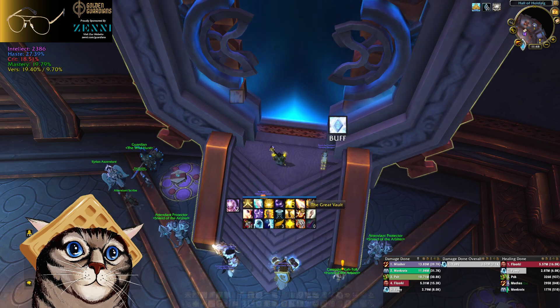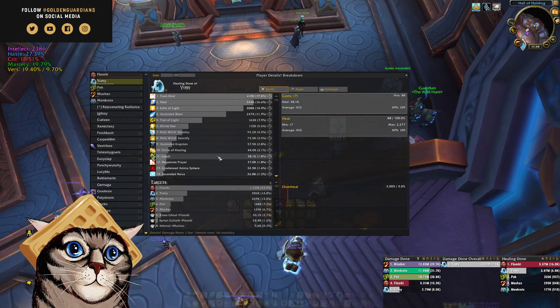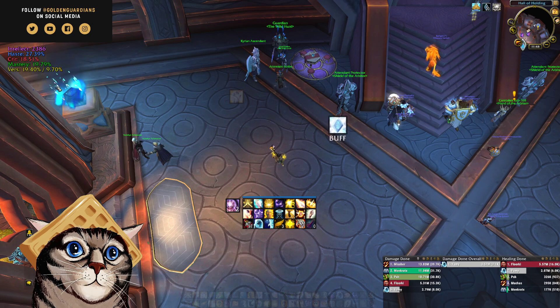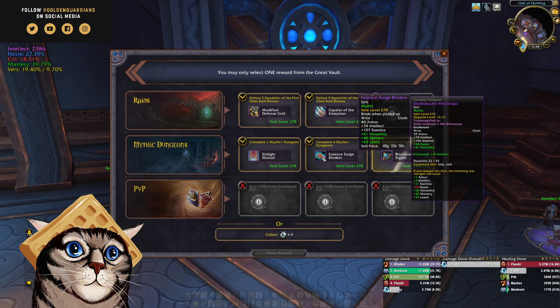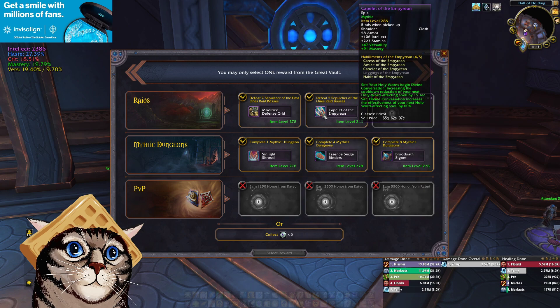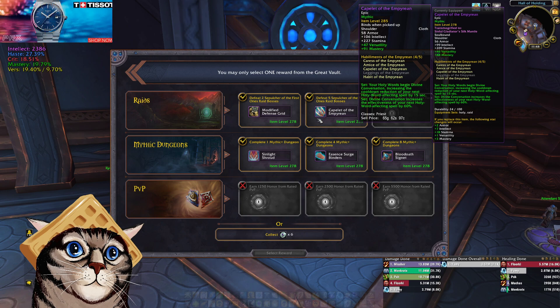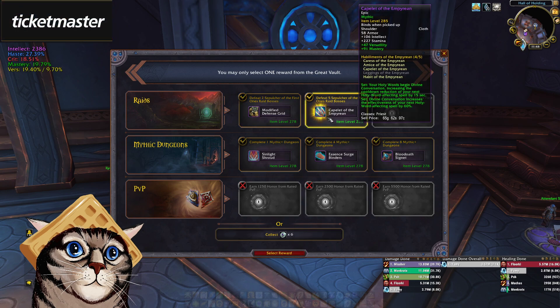Does my leech do anything in keys? How much does my leech do in keys? 1.8%. I already have a little bit of leech. So if you were raiding, you definitely take these with leech. But first of all, I lose damage because I lose my haste. I think I'm just going to go with the shoulders. This on paper might be a mistake, but the other thing is I just want the Lords of Dread wrists anyway. So I think I just go with this and I hope I get the Lords of Dread wrists.